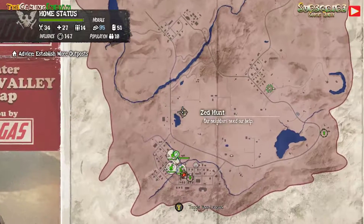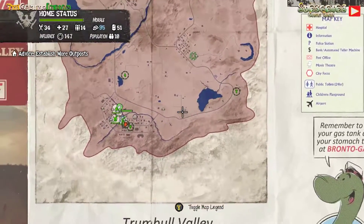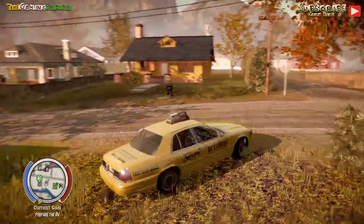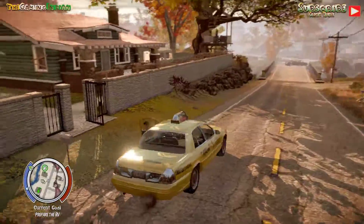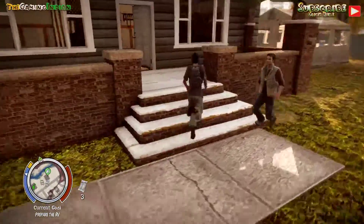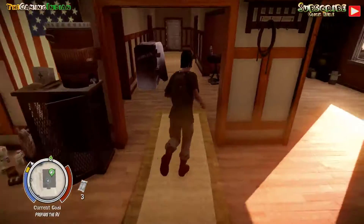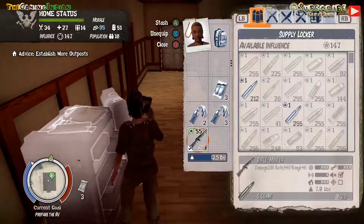These guys want to proto-hunt. Should I do this first? Actually, you know what, I guess I'll make this episode. I'll do those missions on the way and then at the end I'll just go over to the RV and see if I can get it back. She has a rifle on her.